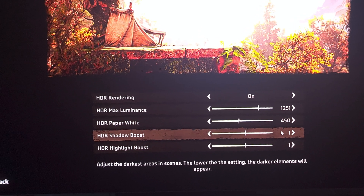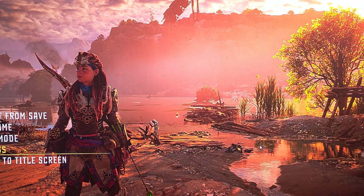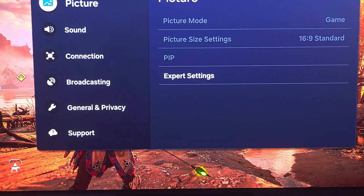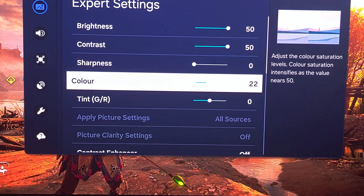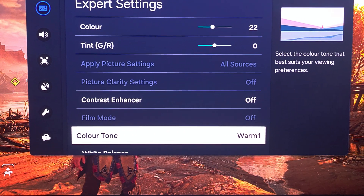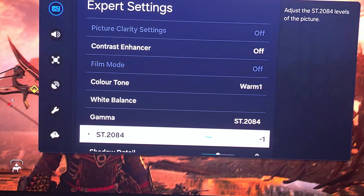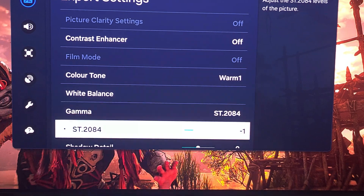The more important part is the TV HDR settings. If you go into the picture settings, I calibrated this TV and I'll show you my calibration. This will be a bit different for everyone because every panel is a little bit different, but it should still be relevant for you.